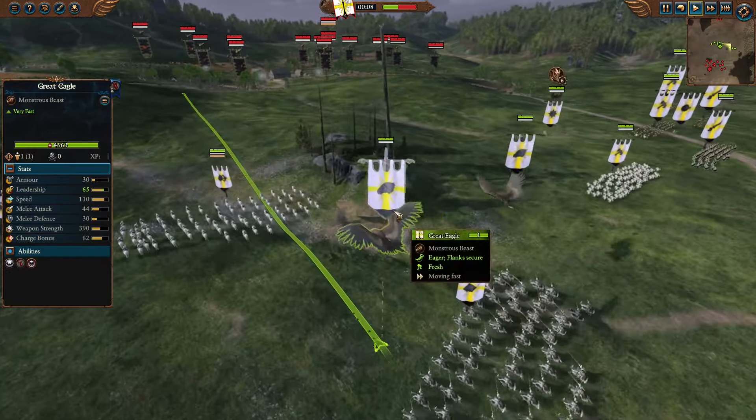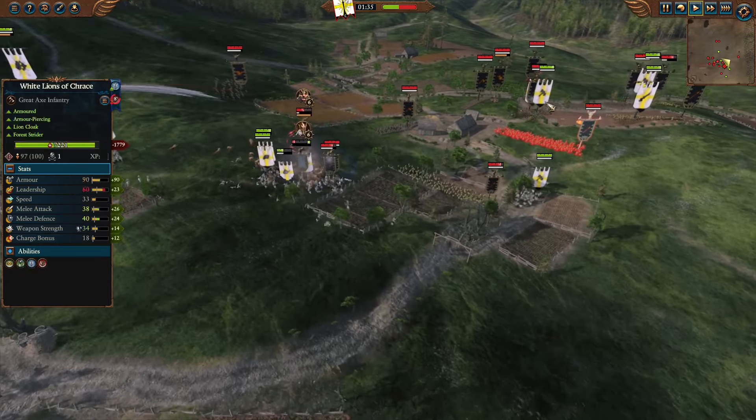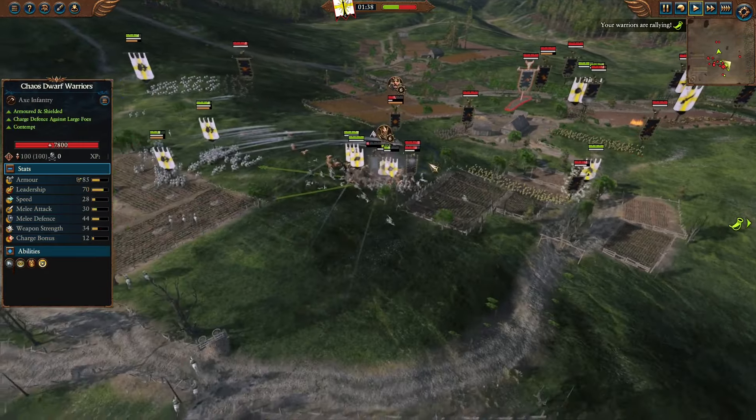Down on the ground, Dragon Princes are slamming into Bull Centaurs, both doing pretty decent damage to each other, though it seems the Bull Centaurs are taking the worst of this trade, as they do not have the armor to take the charge from the Dragon Princes with their charge bonus. The Soulblight reducing weapon damage is nice, but it's not enough to protect the Bull Centaurs from their doom, as they are already wavering in terms of leadership. At the back, Swordmasters of Hoeth are getting absolutely blasted by the Magma Cannons, especially with the leadership debuff of the Burnt Effect, pushing them off for now, while the rest of the elite melee infantry push in to drive back the Goblins and Hobgoblins and threaten the Chaos Dwarf warrior backbone.